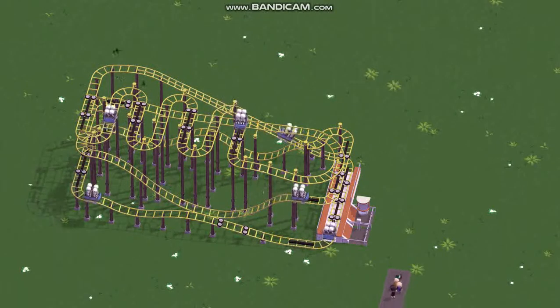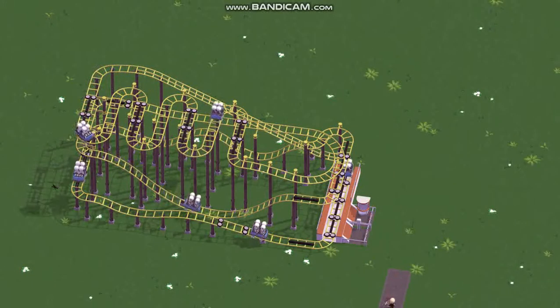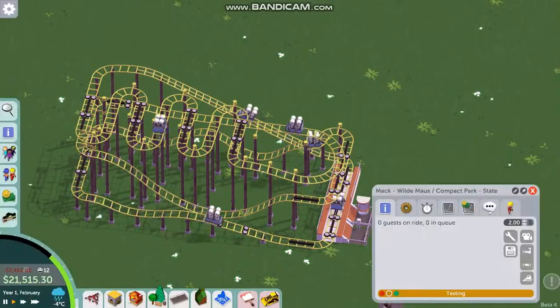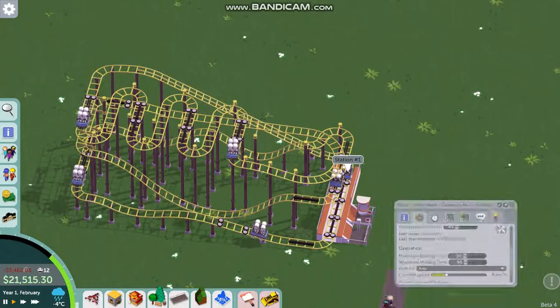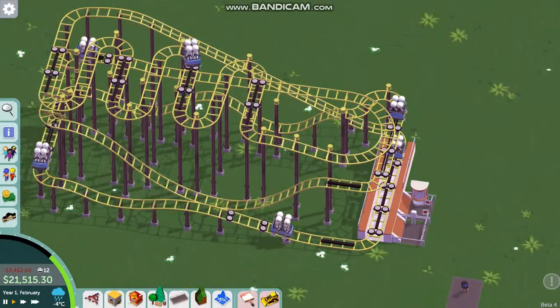You just have to make sure that where you have the block sections of track, you need to have them downhill down to the next section of track, in case the cars all have to stop in the event of a storm. The cars all bank up behind here — this section has to be downhill to that section. There's a block brake there and a block brake there, and we could change the one before the station into a block brake so the car can wait.